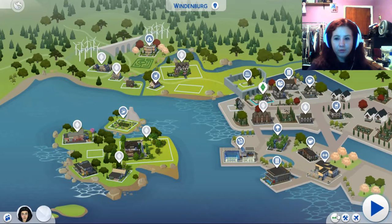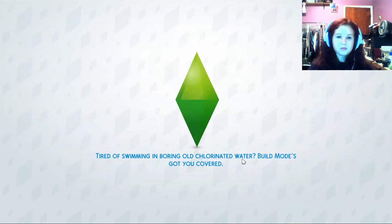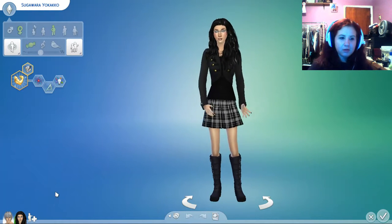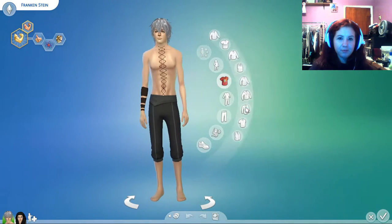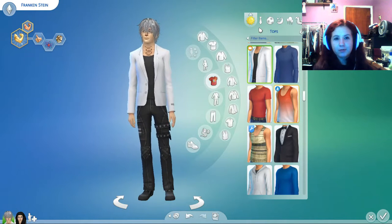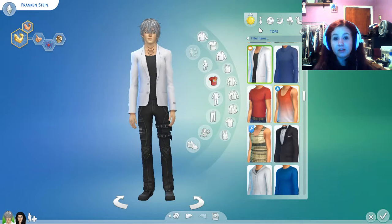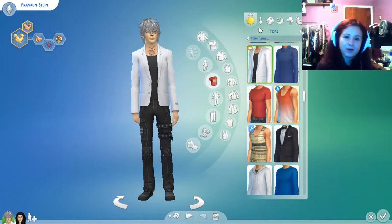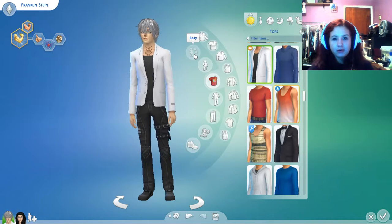I'm going to go ahead and show you my Soul Eater character, which is just one character plus an OC. I'll show you my Professor Stein. That's my OC, so I'll go over her in a minute. So this is Professor Stein. Anime sims are difficult to do because there's not a lot — you have to really mod a lot in order to get anything of any kind of accuracy. So I've really had to struggle to get anywhere with this, but I'll just go ahead and show you what I've got so far.